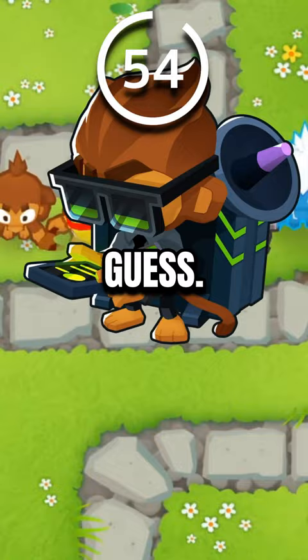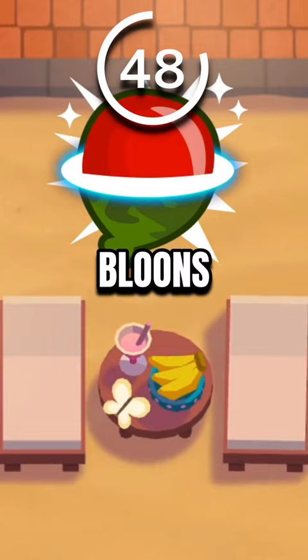Hint 1: This upgrade gives the tower the ability to completely knock camo off of bloons that it hits. And of course, it has camo detection.